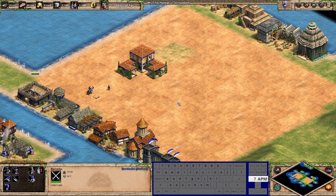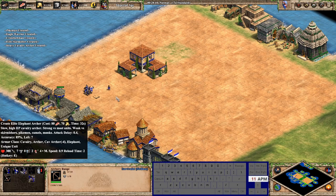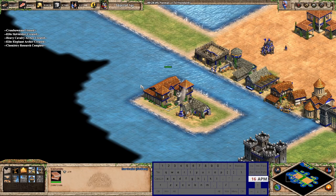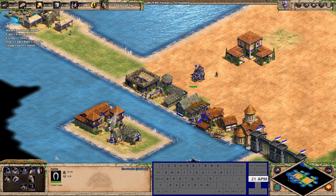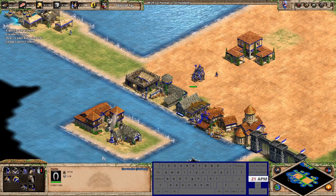For unit creation I mostly use the grid. Barracks: men-at-arms is A, pikeman is S, eagles is G. Archery range: A, S, D — elephant archers are on E, hand cannoneers are on F. University is Ctrl+U and chemistry is S. For the stable: A, S, D, F covers all of them; step lancer shares a hotkey with battle elephant but no civ has both, so overlap is fine.